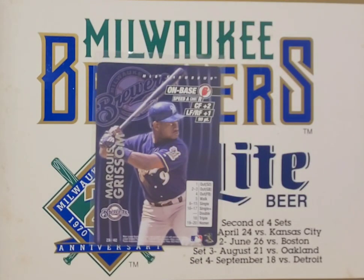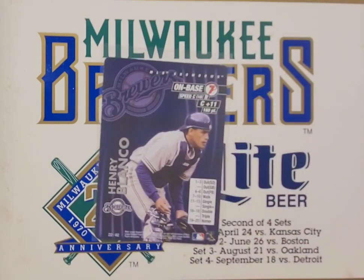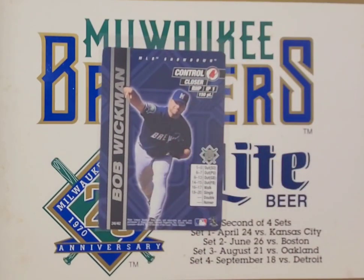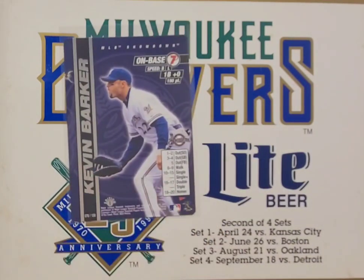We got Marquise Grissom — a cool card there — with just an on-base of six. Then Valerio de los Santos for those keeping score at home. We got a Hank White card — pretty cool. That's actually the last one I got from the 2001 set. Then the rest are going to be from 2000. We've got Ronnie Bellyard, and from 2000 here's a Wisconsin boy and one-time Brewers closer Bob Wickman, another Jose Hernandez, and Kevin Barker — for those who remember who Kevin Barker was.